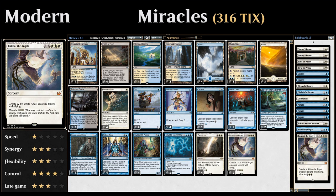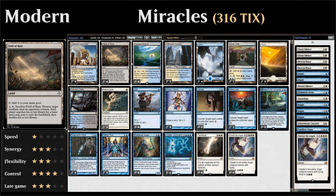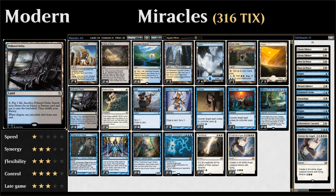The other win condition is our four copies of Celestial Colonnade, which can turn into a 4/4 creature with Flying and Vigilance. Then we have four copies of Field of Ruin giving us some land destruction against non-basic lands. We have a total of six fetchlands — four Flooded Strands and two Polluted Deltas.